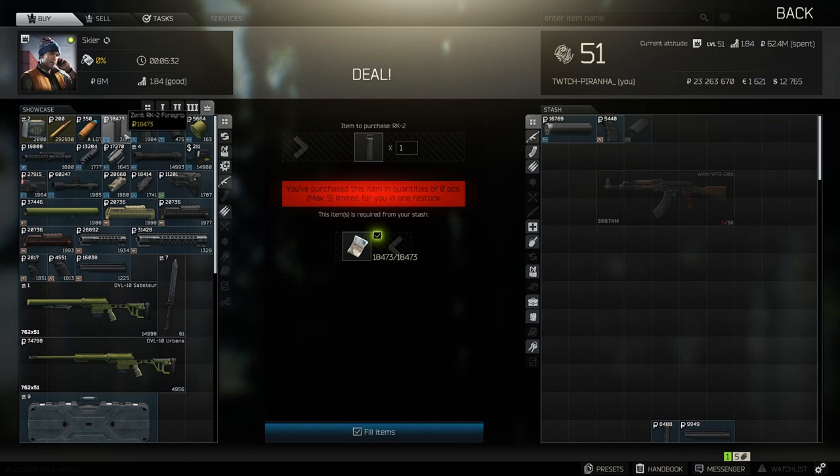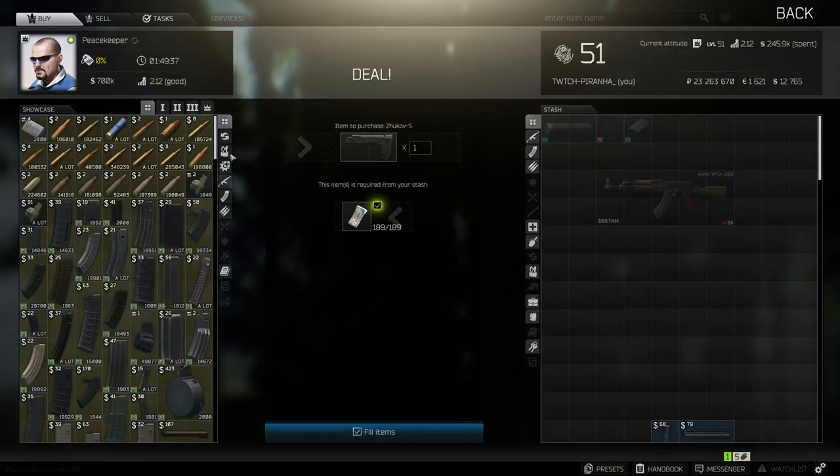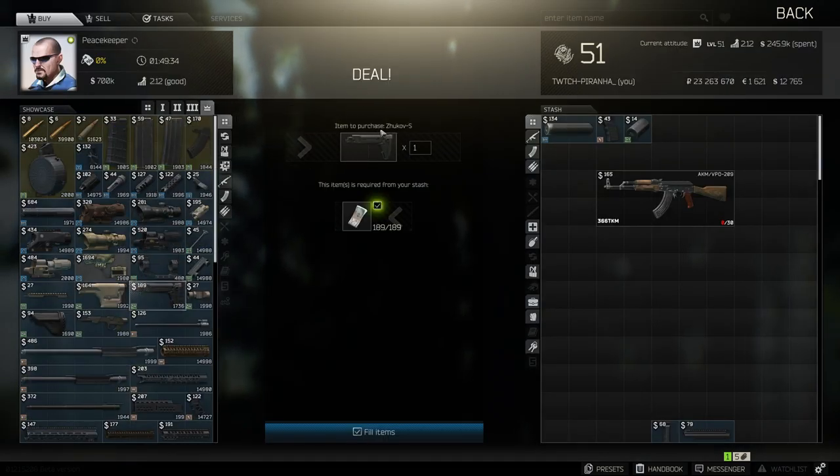We then need to head over to Tier 4 to get ourselves the Zenith RK24 grip and the FAB Defense PDC dust cover for the AK74. Then head over to Peacekeeper Tier 4 to get ourselves the Zukov-S for the AK.